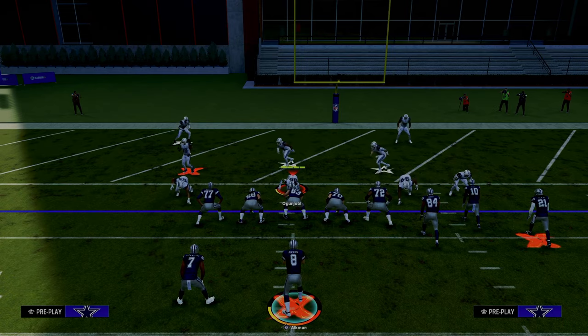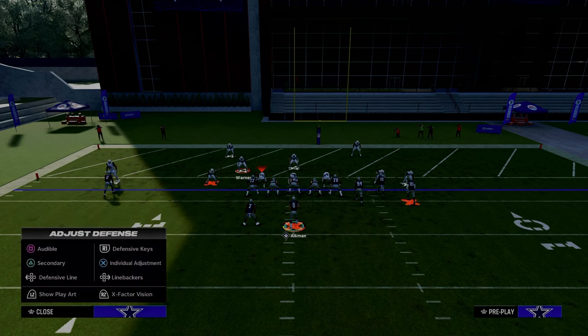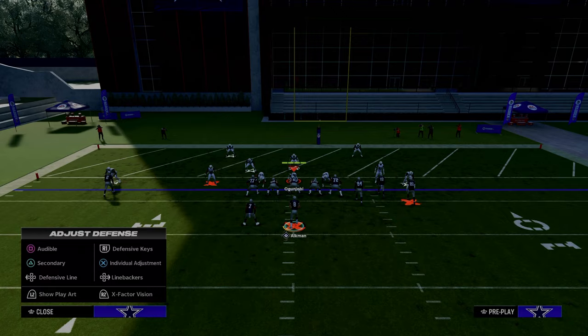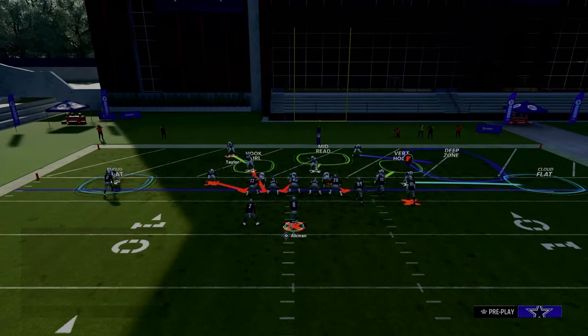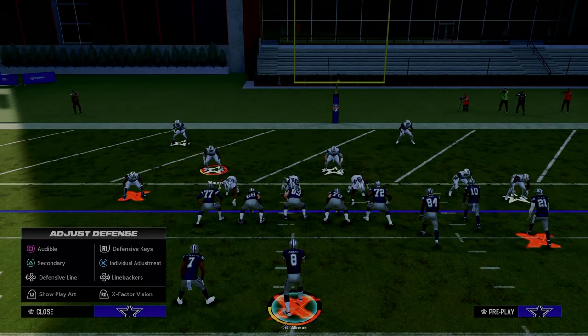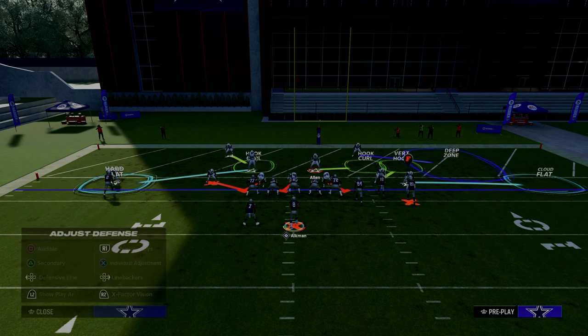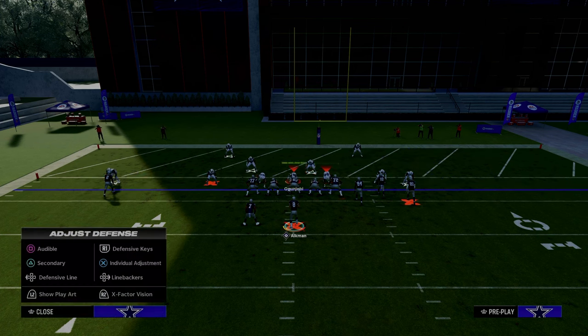What most people like to do is send some pressure — a five-man pressure — and then create some coverages. A lot of people like to put a defender in a hook curl to stop things like running back wheels, and they might put another guy in a hard flat. This is a hundred percent what people are going to be doing to try to stop you inside the five-yard line.